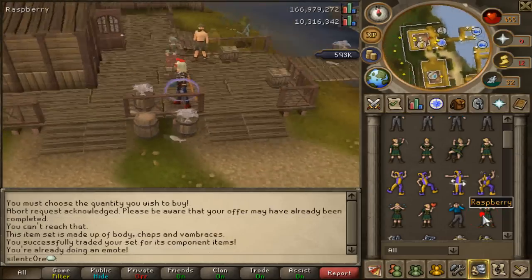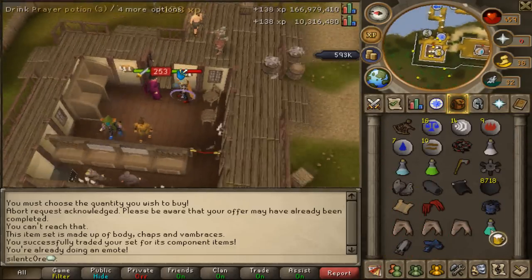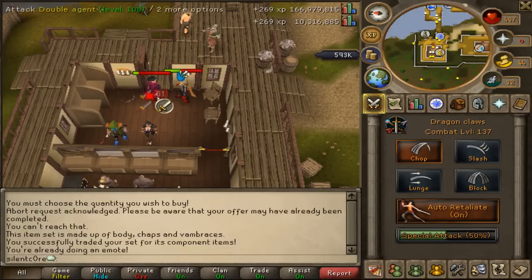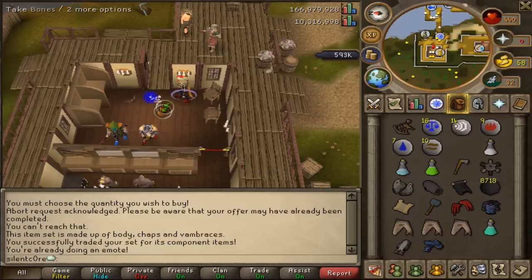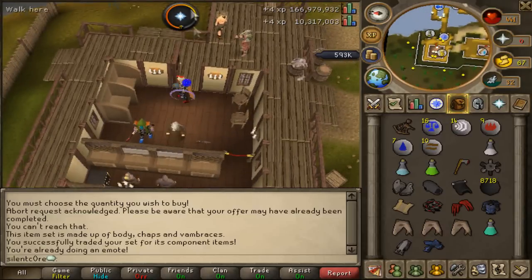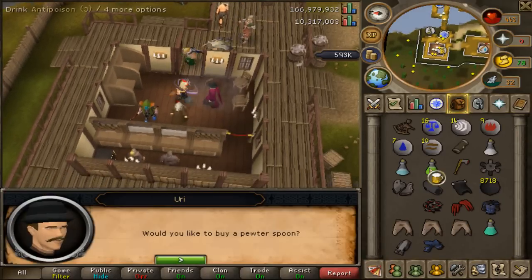Raspberry... why is it not working? Let's try it in the bank. Oh, here we go. I have no idea how strong this double agent is going to be. Let's just climb out. Oh, he's pretty easy. Got some bones. Did I get any clue? I really don't get what's happened — I haven't got it. I guess I'll need to try that again. Do I need to kill him with a war hammer? Oh — alright, that works!